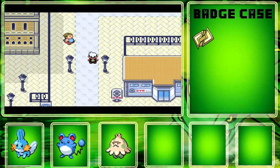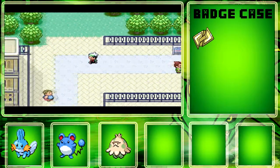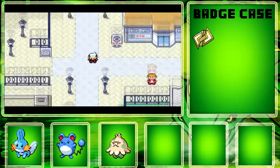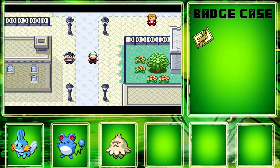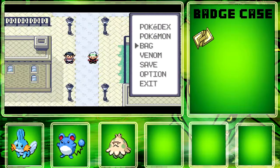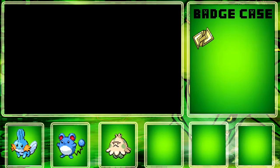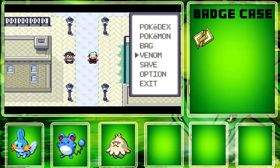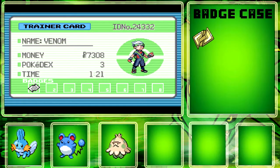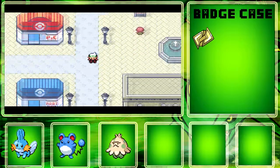Hey guys, Venom Shock here again with part four of the Pokemon Emerald walkthrough. Last episode we finished off by defeating Roxanne, and as you can see we have the Stone Badge, which is an amazing accomplishment and I am so proud of myself.